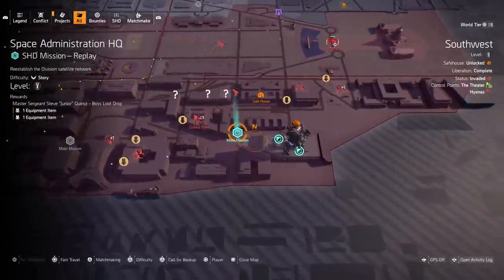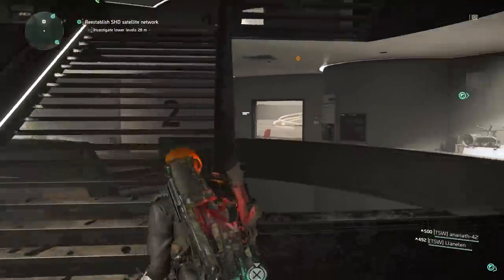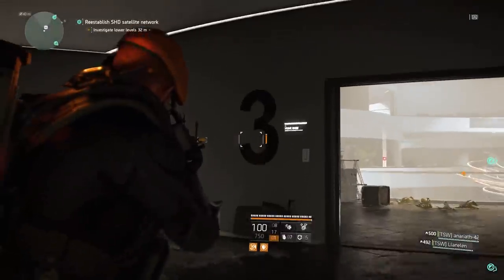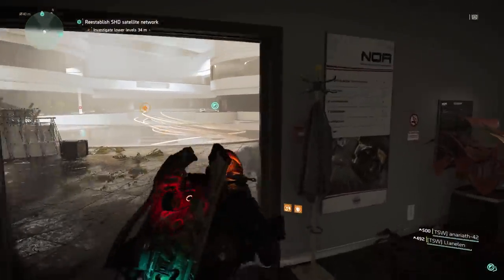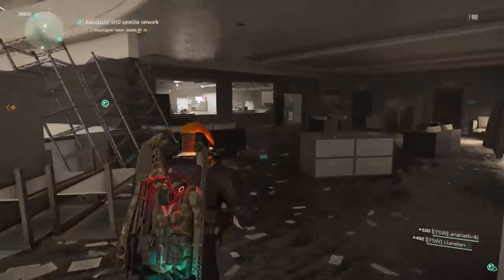Start the Space Administration HQ mission — it doesn't matter what difficulty, it can even be story mode. You want to get up to this point here. When you're going up through the stairs on the levels — there's level one, two, and three — as you reach level three, just follow my route and you're going to want to interact with this computer.